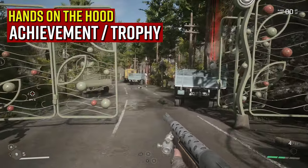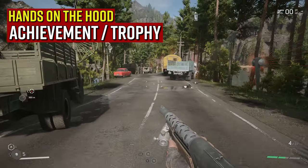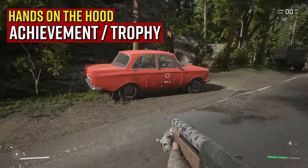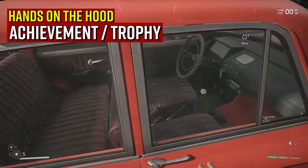Hey guys, it's Tropicard here with another achievement guide for Atomic Heart. This one is for the 'Hands on the Head' achievement. For this, all you need to do is hit 20 enemies with a card.